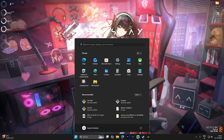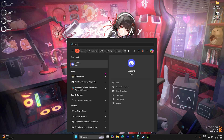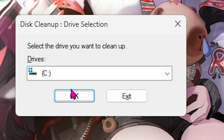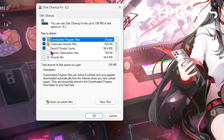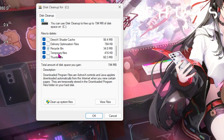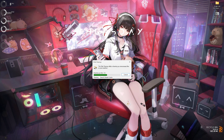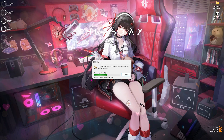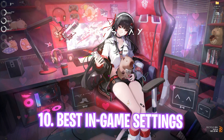The next step is cleaning up your shader cache, which helps optimize shaders by recompiling them. Search for Disk Cleanup and select Local Disk C. Select DirectX Shader Cache, Delivery Optimization Files, Recycle Bin, and Temporary Files — make sure everything is selected. Click OK, then Delete Files, and this will clean all your shader cache.